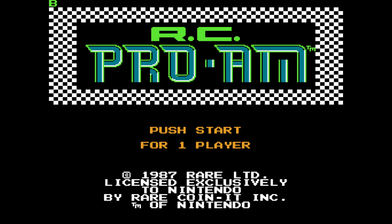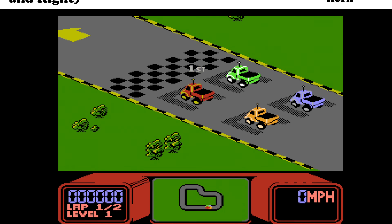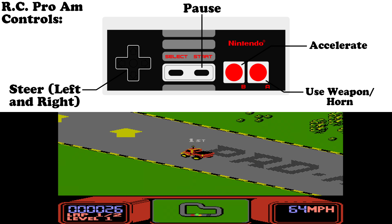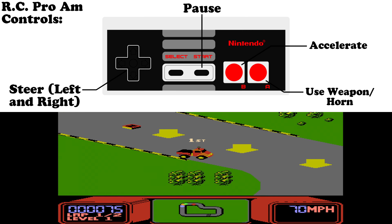As we start a new game here, let's take a look at the controls for RC Pro-Am. Very simple — left and right are how we steer. We accelerate with B, use our weapon if we have one with A, or just honk our horn quite cheerily and pause with start.